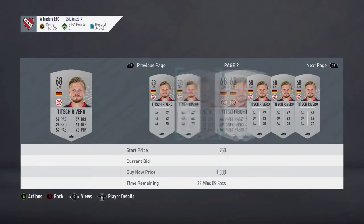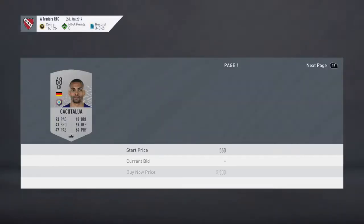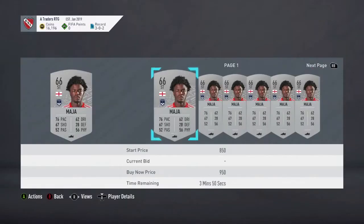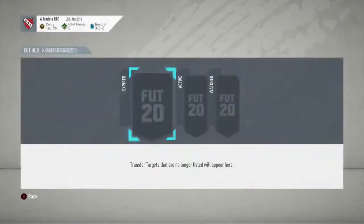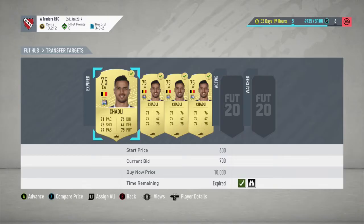Just quickly while this is going on in the background, I want to touch on this method again. All you're going to do is search silver, go to your max bid price and put that to around 400 coins, then look for cards that already have a bid on — but cards that don't have a buy now of maybe 500 on the same card. Then you just go ahead and mass bid.